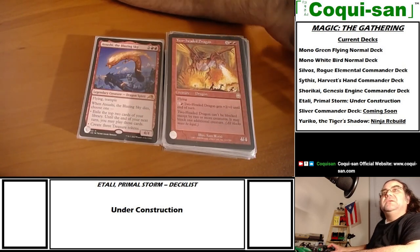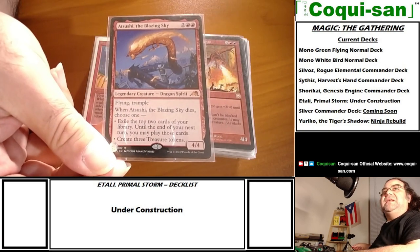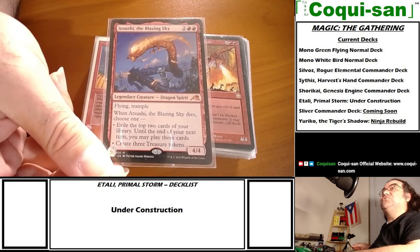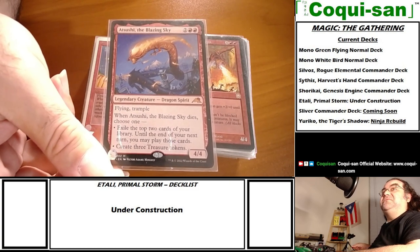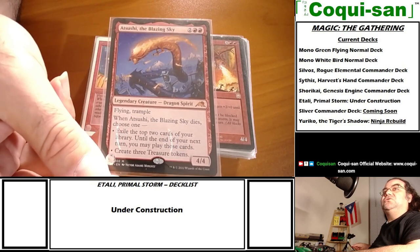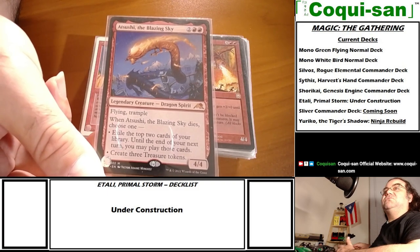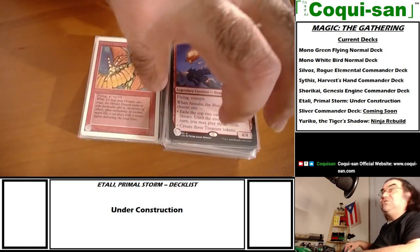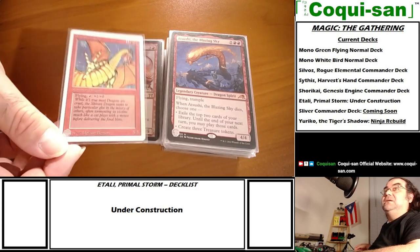From Kamigawa Neon Dynasty, Atsushi the Blazing Sky - a 4/4 for four mana with flying and trample, which is impressive for a dragon. When it dies you choose one: exile the top two cards of your library and until end of your next turn you may play them, or create three treasure tokens giving you access to three mana. Pretty good for a four-mana dragon.